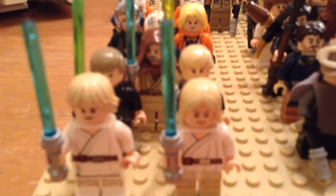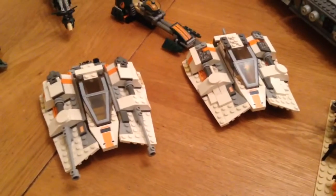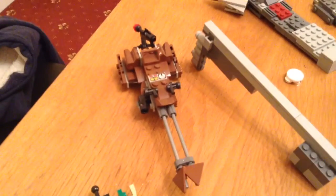Now moving on to the vehicles. Here I have two Snow Speeders — one with the cannons and one without. Then I have speeder bikes: I have the Rebel Battle Pack one, Kanan's speeder bike, Ezra's speeder bike, and the other Battle Pack one.